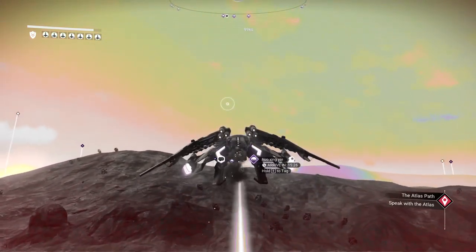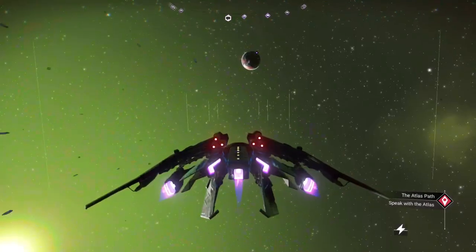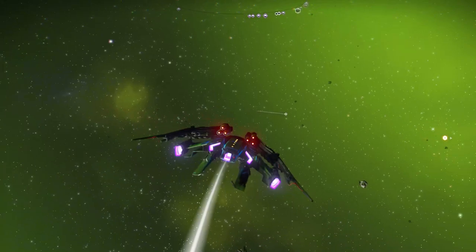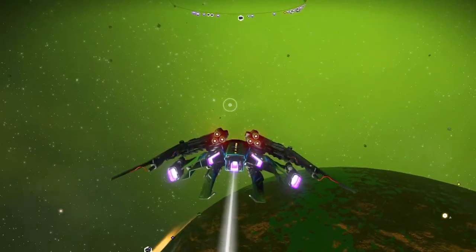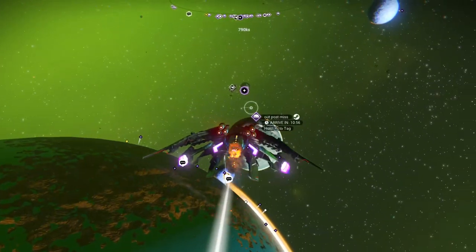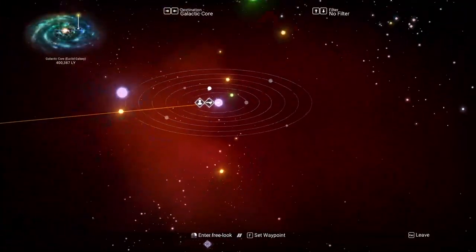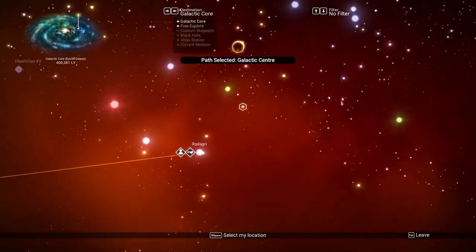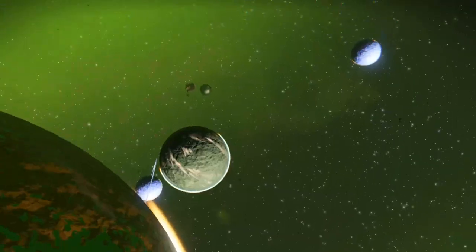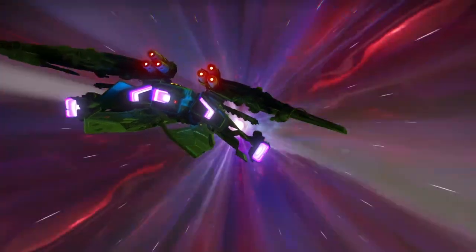So we've got weapons and shields tested — now we need to pick a fight to test things properly. If I stop, I guarantee ships will pop in any second. Let's hit the galaxy map and boost to another system real fast. That'll work fine for our intentions — I don't know if a battle will pop up, but if not I'm going to pick one.